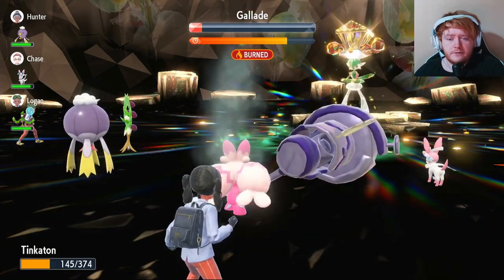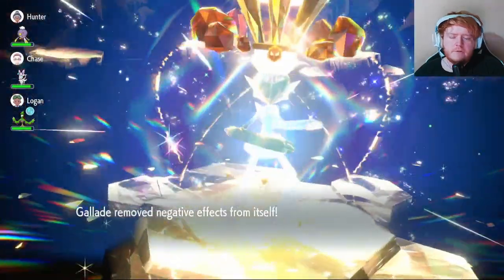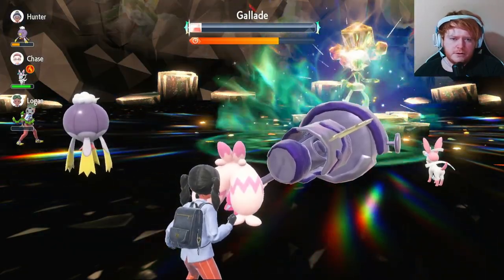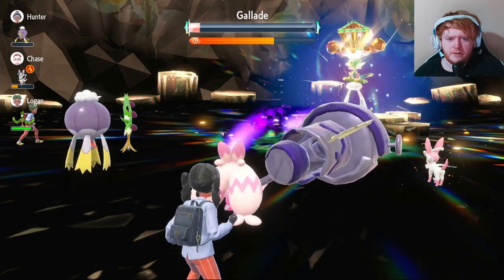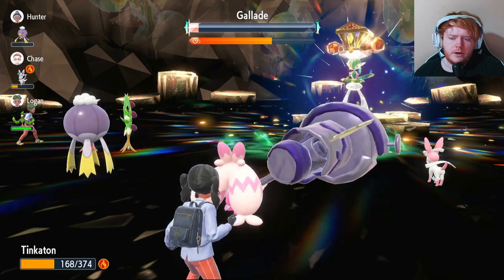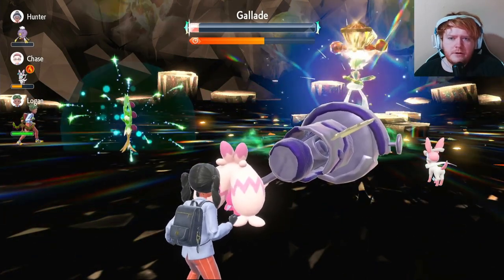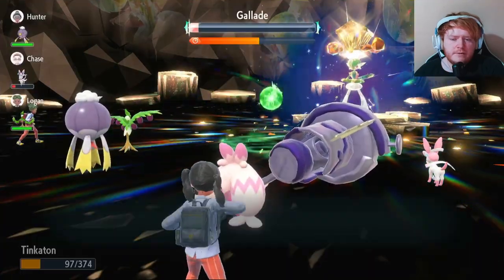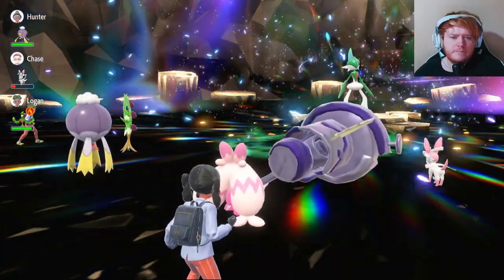It disables our Swords Dance so we go ahead with Gigaton Hammer at plus four - since it used Close Combat twice lowering its own defense. It does a lot of damage. It steals some Tera charge and puts its shield up with a little health left - removes negative effects, so Baby-Doll Eyes is gone. It uses Psychic Terrain but Psycho Cut doesn't do much. It uses Will-O-Wisp again, burning us. We heal the burn, it uses Close Combat again reducing its own defenses, and we finish with Gigaton Hammer. Gallade goes down with over half the timer remaining!